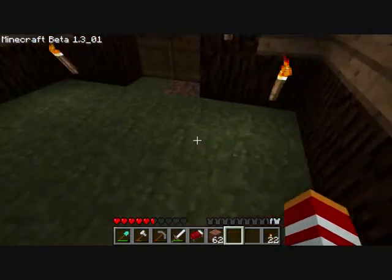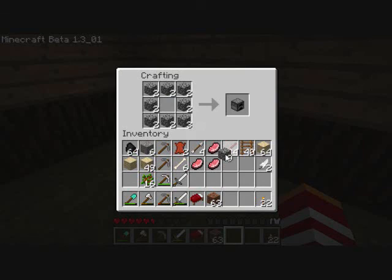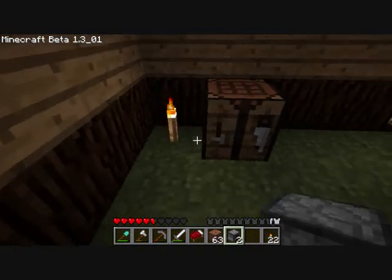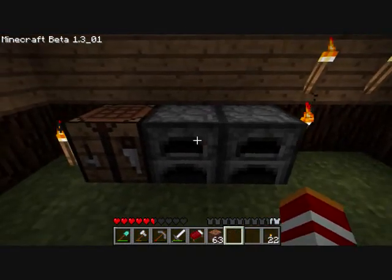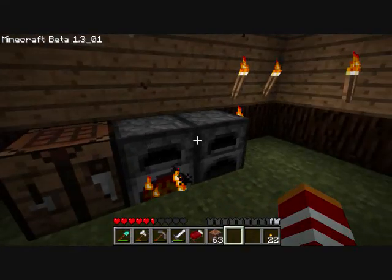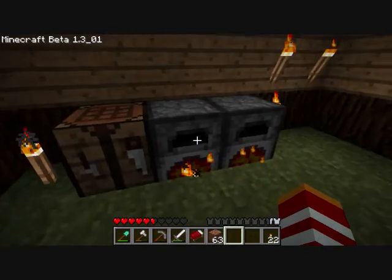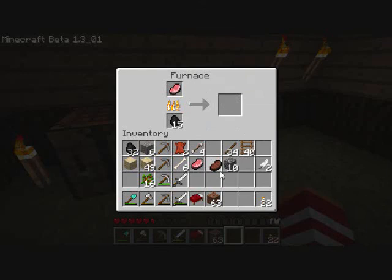There we go. Now I am going to go ahead and make a furnace — actually I'll make two so I can multitask a little bit. Furnace, furnace. Put 16 in there, and then we'll put 16 in here — we'll put a stack of sand in there. There we go, some more pork.